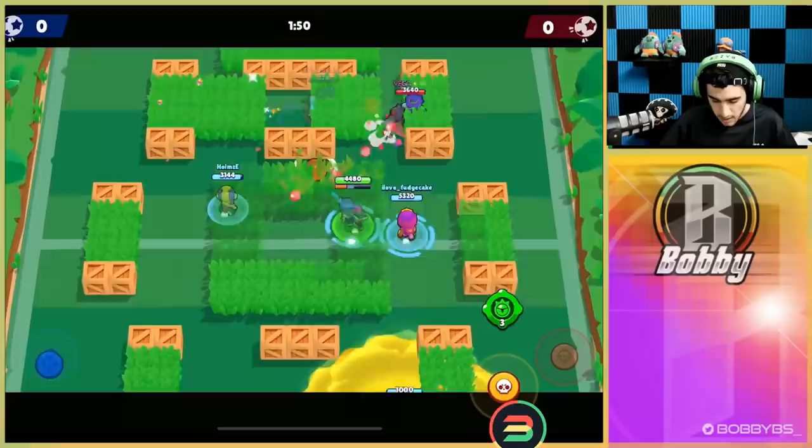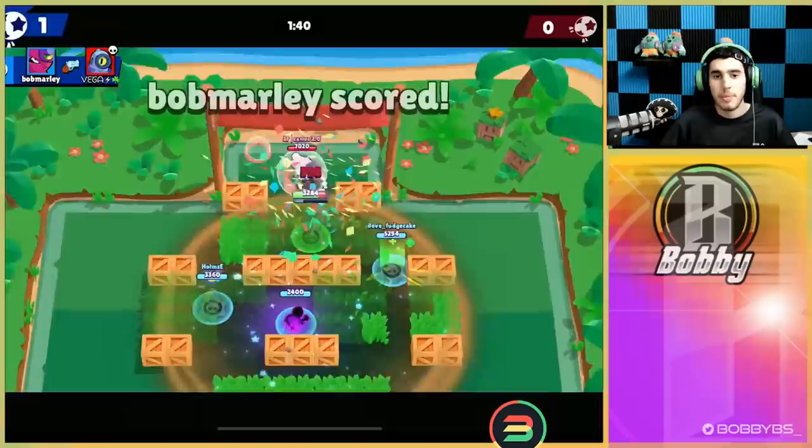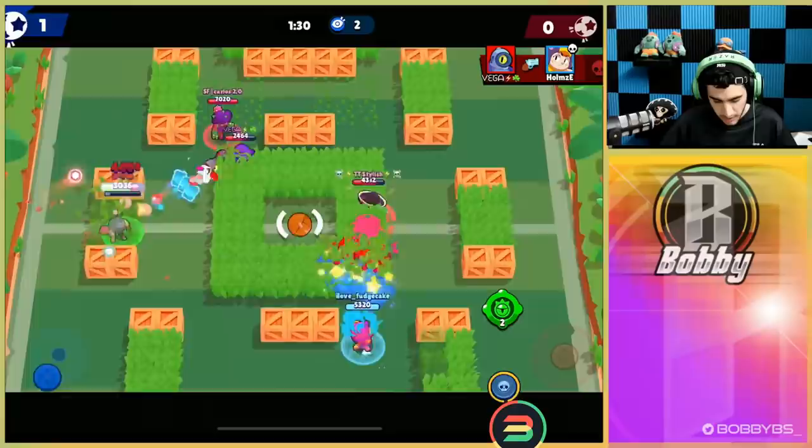Moving up again trying to get our super off this Rosa — we're able to get it. Now we're going to use this to figure out exactly where everyone is, and get a really easy solo pull. Only the Rico's left alive but that shouldn't be too much of a problem. We're gonna get the kill, pass that ball up, and that is going to be our first goal of the game just under a minute in.